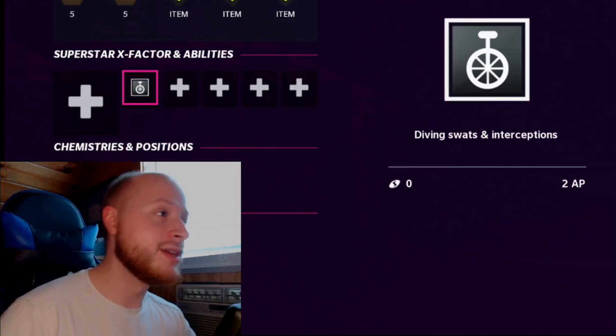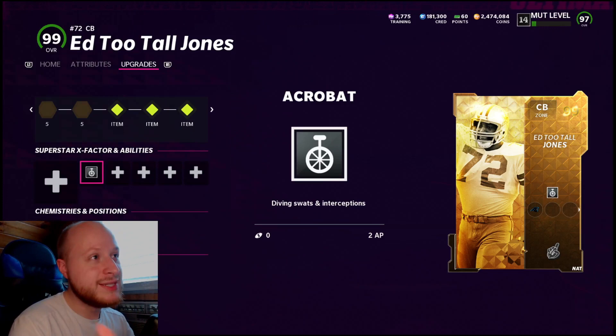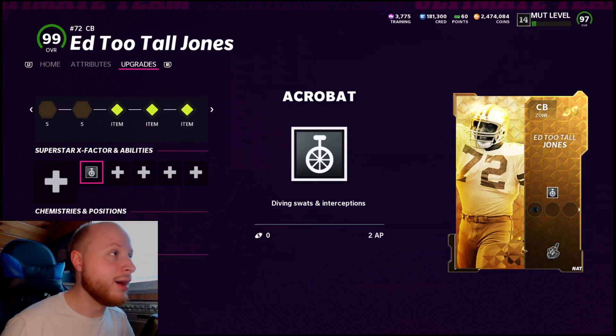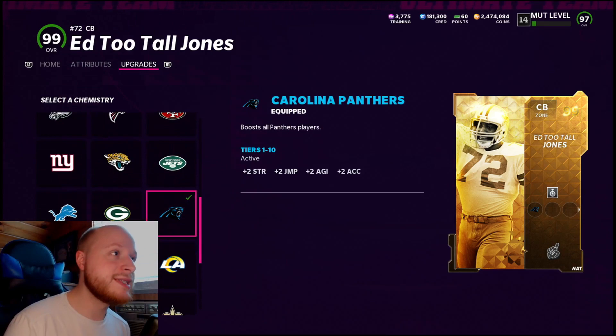When was the last time our team was good? Anyways, his original position is defensive end for the Cowboys, but as you can see, he's out of position playing cornerback. This golden ticket was given to everyone for free, along with a 97-speed Tom Brady quarterback. He gets every single team chem, and the Panthers didn't even exist when he was in the NFL, but he gets every single team chem. EA did a really cool thing with that.